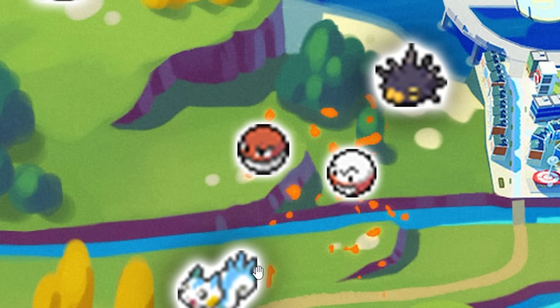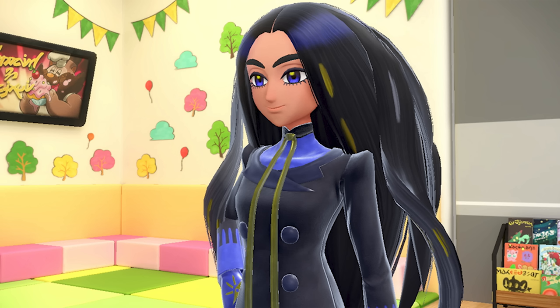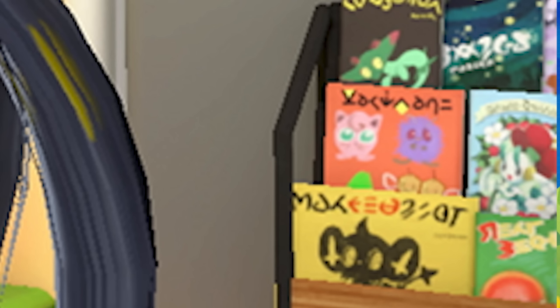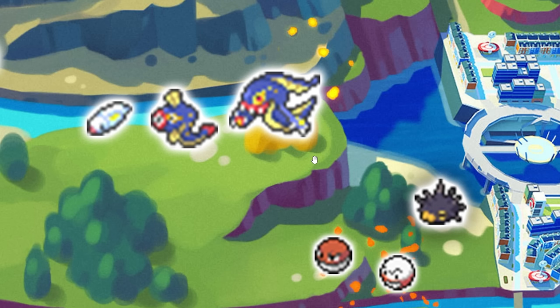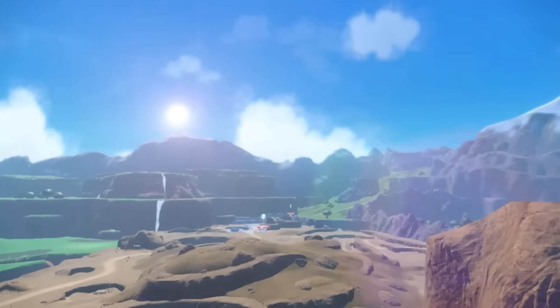We added Voltorb and Electrode — in this Geeta screenshot you can see a little red ball next to a Dreepy, and you can see Venonat here as well. Keep in mind most likely these are all Pokemon on these magazine covers. So this is why we added Voltorb and Electrode in this area. We were also shown that Eelektross exists in this game, so I really believe there are going to be electric Pokemon in the water powering up this electric area.